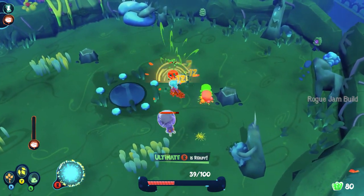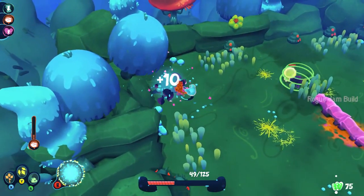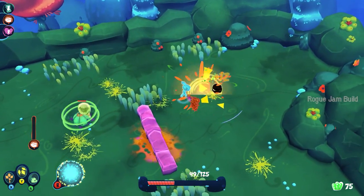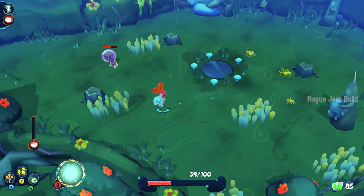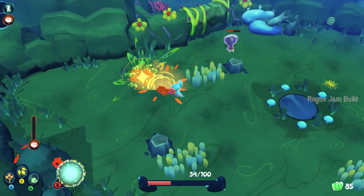Despite the cheery art style, I'm Not Jelly is a roguelite that can make you sweat a bit, though it's still geared towards a younger audience. The lack of enemy variety means there are not a lot of different attacks to read, but AI behaves erratically in a way that can sometimes add challenge and sometimes annoy. For example, some enemies spend most of the fight running away before taking potshots from across the level, which can be frustrating.